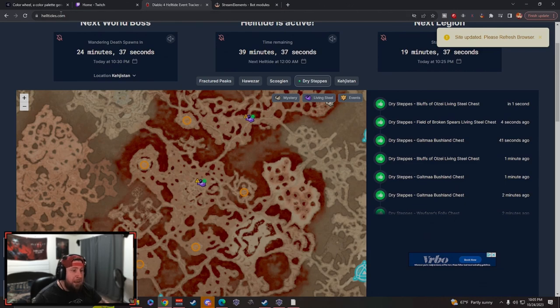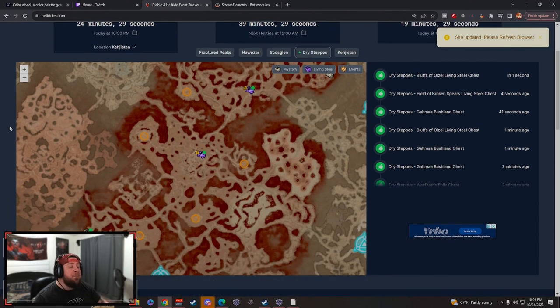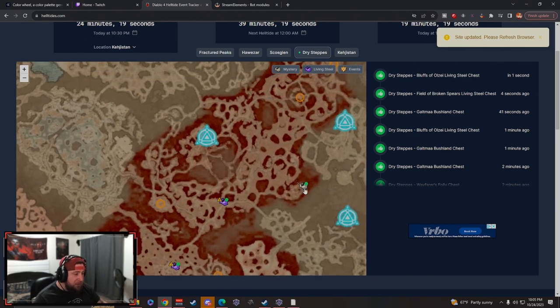Go over to helltides.com — this will show you the next world boss, helltides active, and next legion event. More importantly, it's going to show you the living steel chests highlighted in purple, and events happening on the currently active helltide.